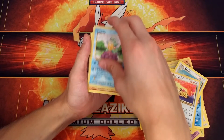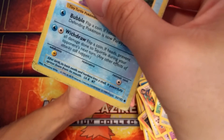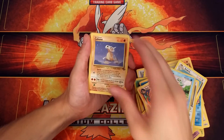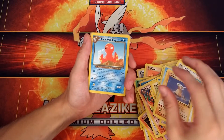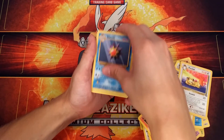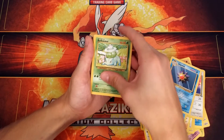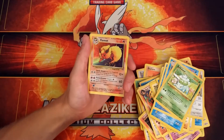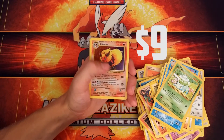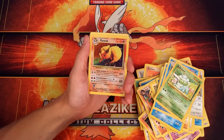A Squirtle — this card's not in good shape, it's kind of a little dirty. A Cubone. Dark Octillery — interesting. Another Persian. Starmie — two Starmies. Another Bulbasaur. Whoa — this is a Holo Flareon, Holo Rare. Man, this card looks so cool. I like the colors they used in this. Some of these cards are really neat.